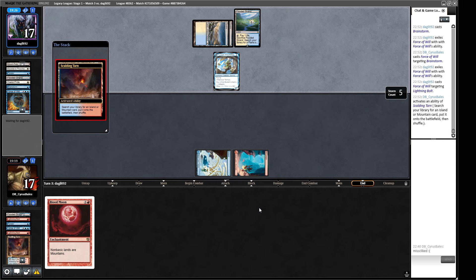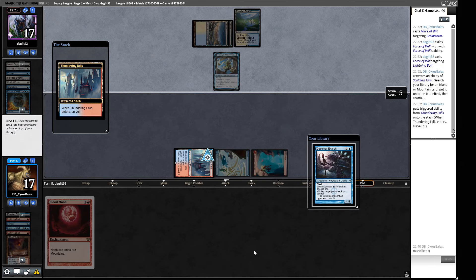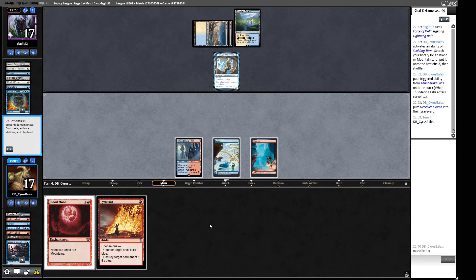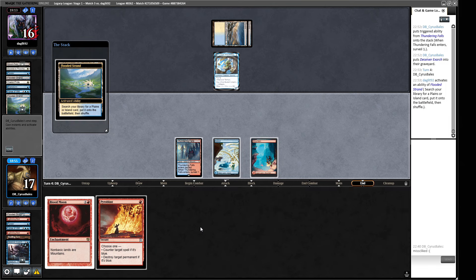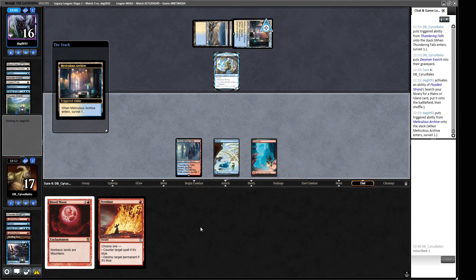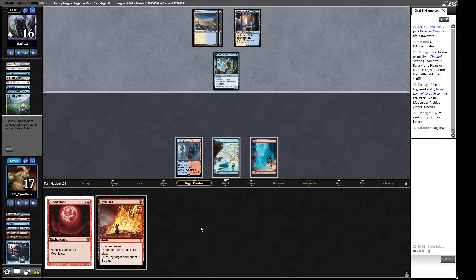We're incentivized to get the Thundering Falls here even though it might cut us off double blue. Deceiver Exarch goes to the graveyard. Our opponent has a basic so they can fetch things. I want them to fetch first. Do we cast the Pyroblast this turn? If our opponent plays a Frog that's devastating. The Tamiyo is also devastating in a different way. I think we have to let our opponent take their turn because we want them to get the fetch land for the surveil land. They probably get the Meticulous Archive — so if we play Blood Moon they go get a basic and maybe Hydroblast their way out.